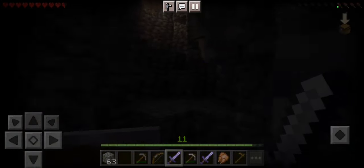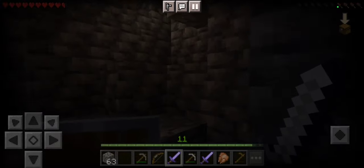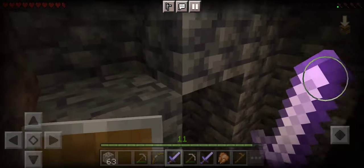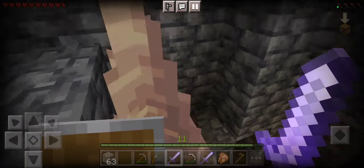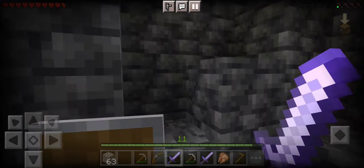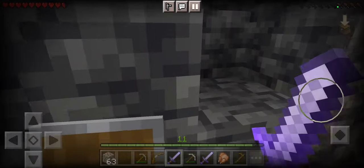Before I fight that zombie, I want to go get some more torches. Do I have the stuff in here? No, I do not. I need more coal, and I put all of my coal inside of the furnace. So we'll have to go back up to get the coal from the furnace, to get back to the house.